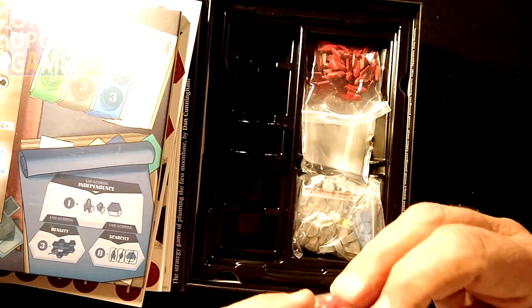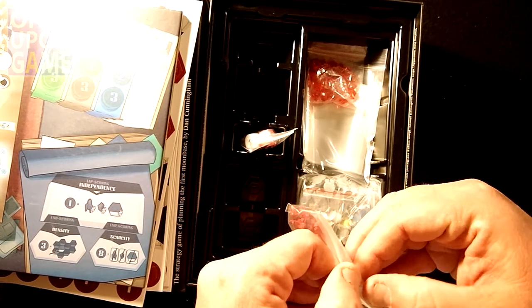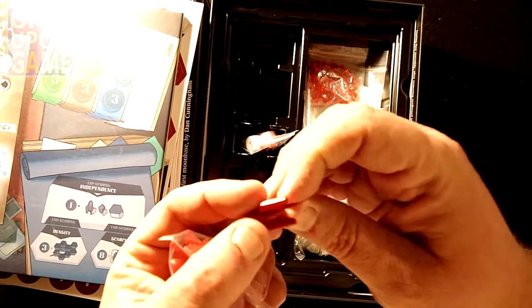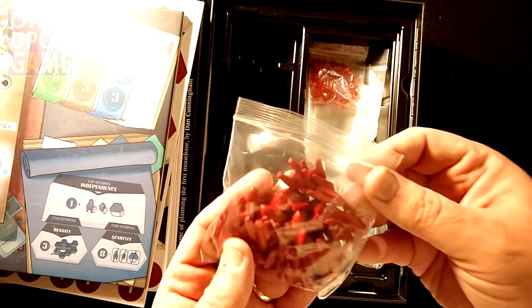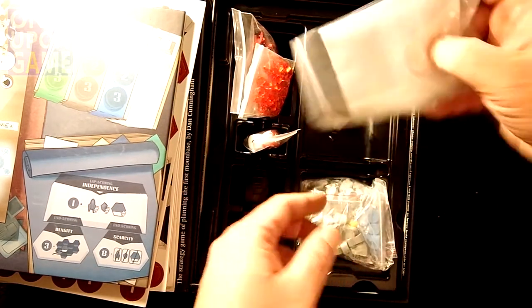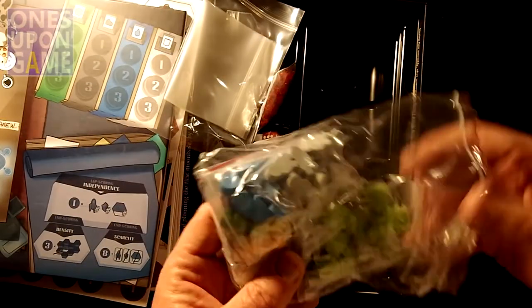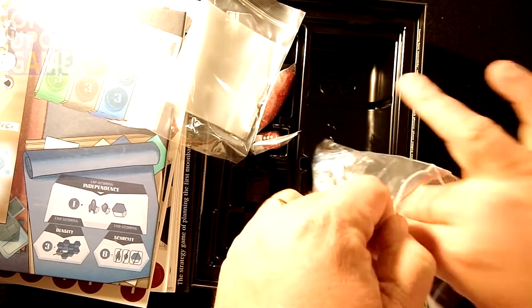A couple of nice red and white dice with pips. Cool little rocket meeples — little 50s-style rockets, a whole bag of those. You get a bag of crystals. You get a bag of bags. And you get a bag of — well, a potpourri of markers. Not actually a sachet of potpourri — I like that.